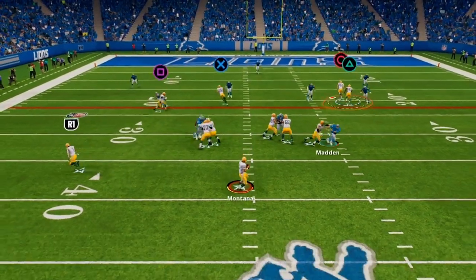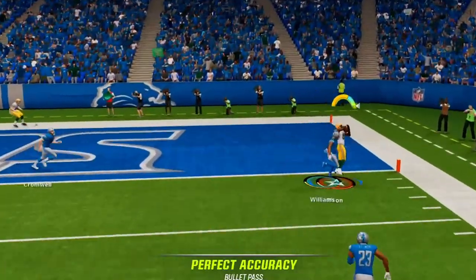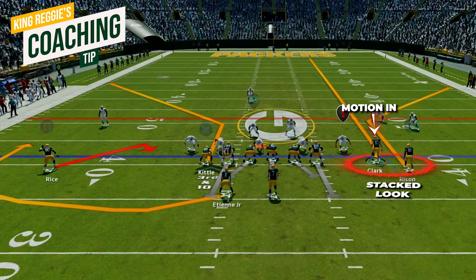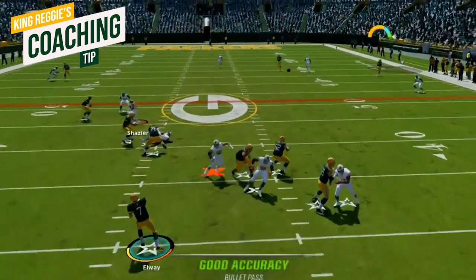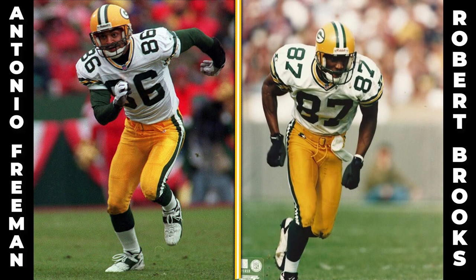If post-snap we don't like the spot route side, we can look to the wide side corner route — the deep blue defender should get pulled back by the streak route and you can drop it in along the sideline for a big pickup. For a coaching tip, motion the outside wide receiver in. This creates a tight look and when he runs upfield it will keep that deep blue defender inside, allowing the corner route to get open along the sideline.